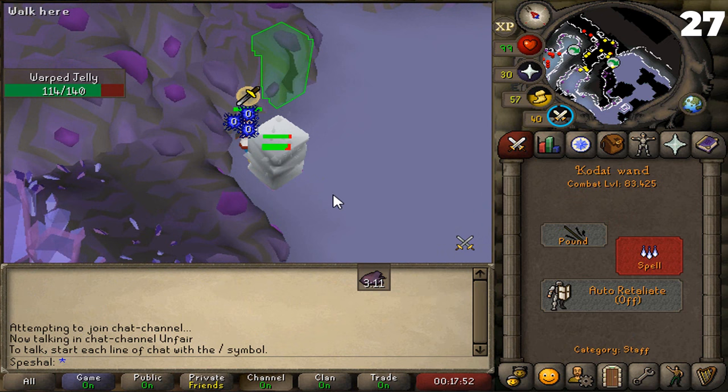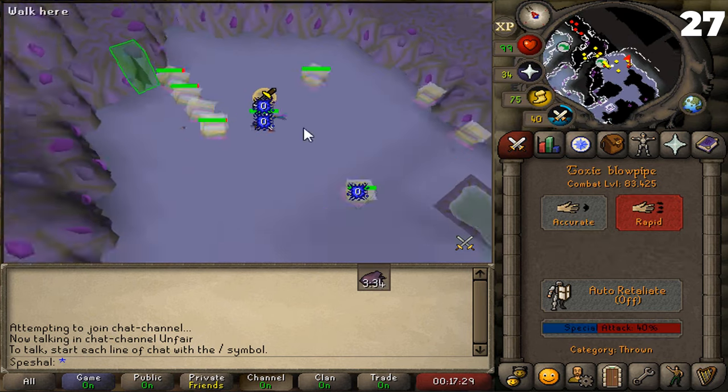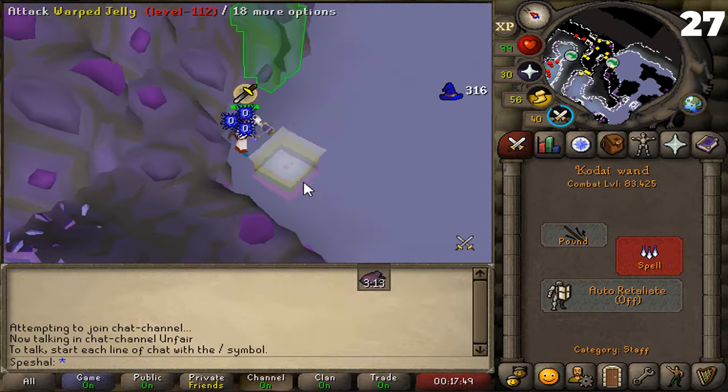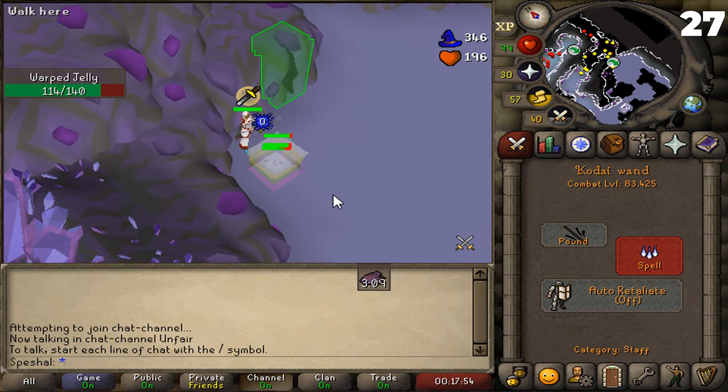Tip number twenty-seven. If you have a Jelly task, you can burst or barrage the Jellies down inside the Catacombs of Kourend. You can stack the Jellies on the northwest corner of the most eastern Jelly Room. The easiest way to stack them is to shoot them with a blowpipe or throw darts or knives at them. After you've tagged them, all you need to do is click back and forth on the corner until they stack on each other. Once they stack, you can mage them down. You also have a chance of getting ancient shards and dark totem pieces here.